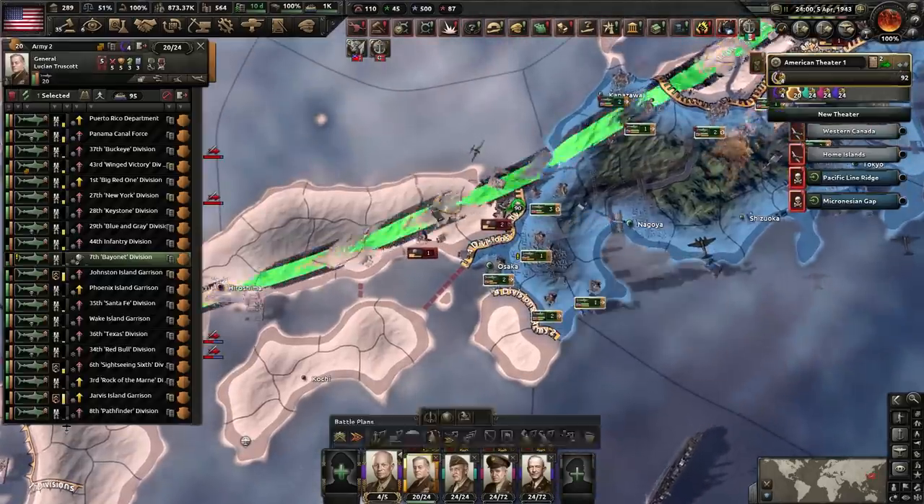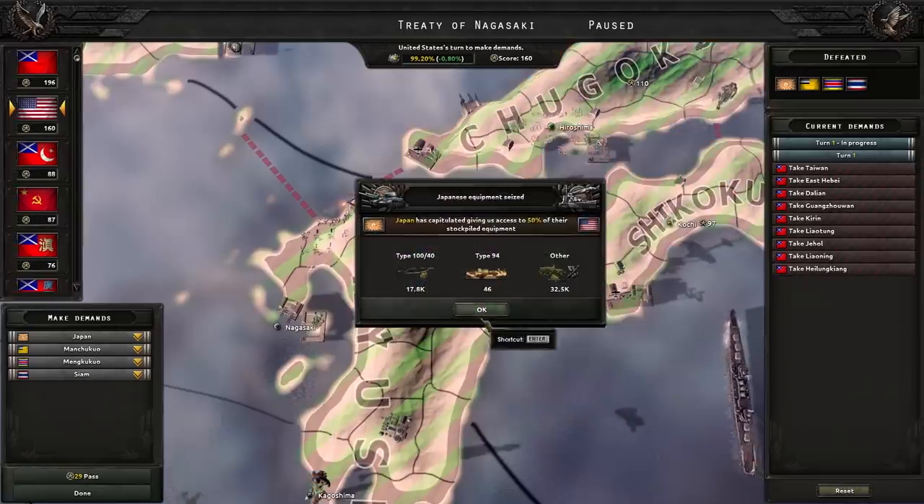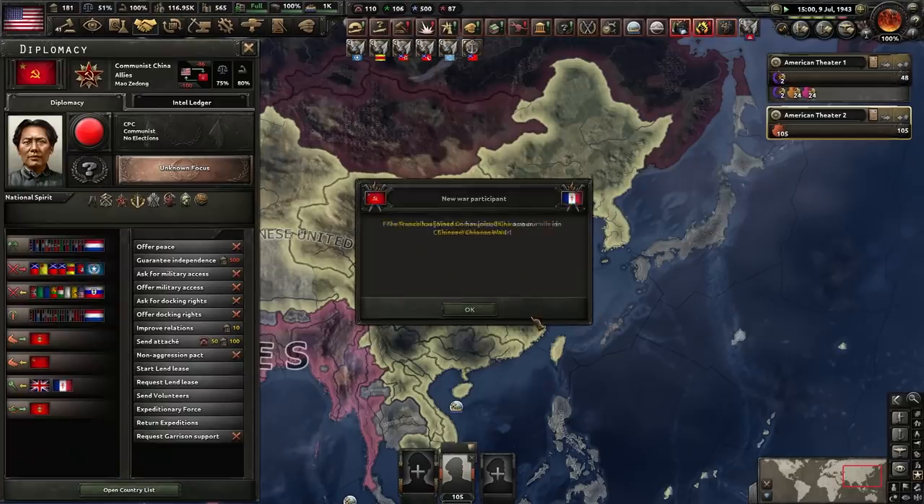Do what the Americans could never do — who needs nukes, right? First time breaking through the mainland was really easy. Thank you amphibious tanks — you do actually have a use. Communist China joins the Allies.